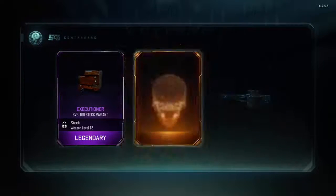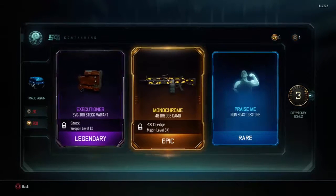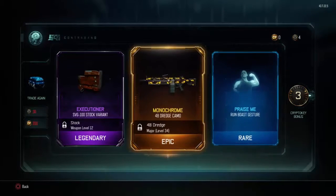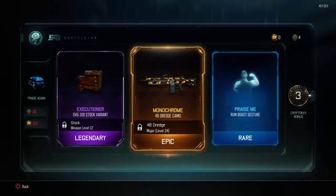Oh my goodness, this looks great. Okay, so this looks awesome. We got the Executioner stock variant for the SVG. I'm really excited about the Monochrome. Holy crap, that looks awesome. And then the Praise Me — oh yeah, that looks amazing. Praise Me is a Ruin Boast Jester. I never use Ruin, but I'm going to still see what that is.